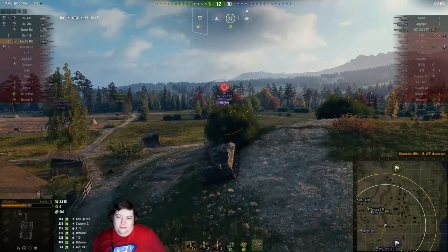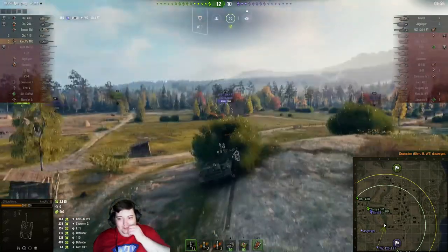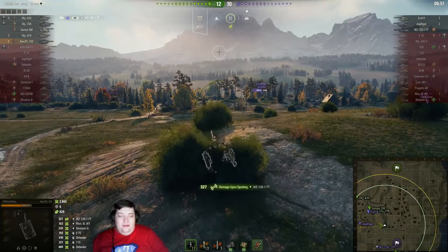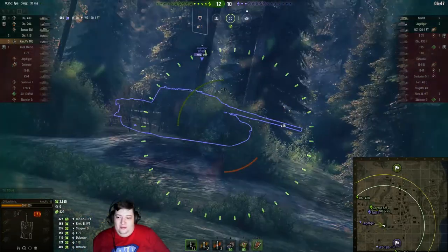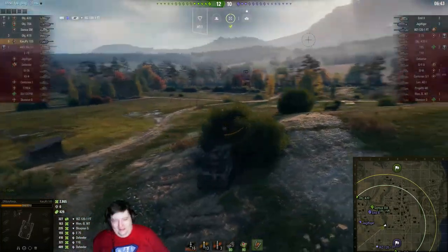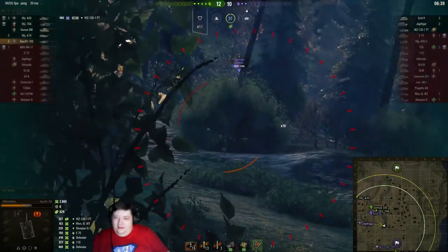He's just gonna crest the hill and take a big meaty smack from the WZ, then pretend not to care all over again. The WZ is in a great location as far as protecting himself — we definitely can't hit him. But we can hit the armor of the J-Tiger and bounce off him into space and not do a thing to him either.